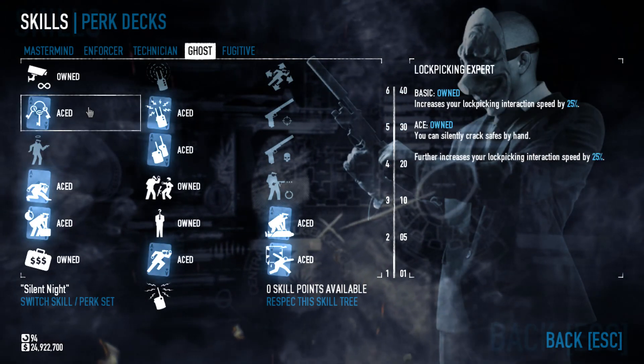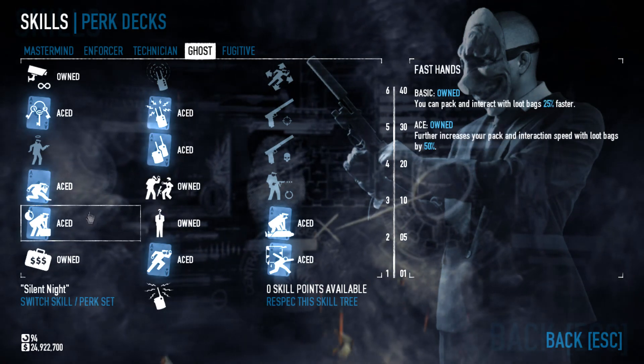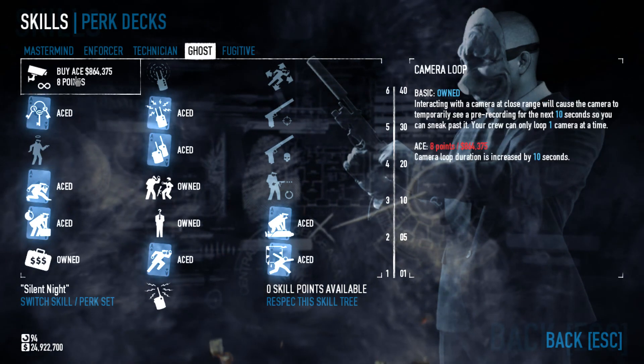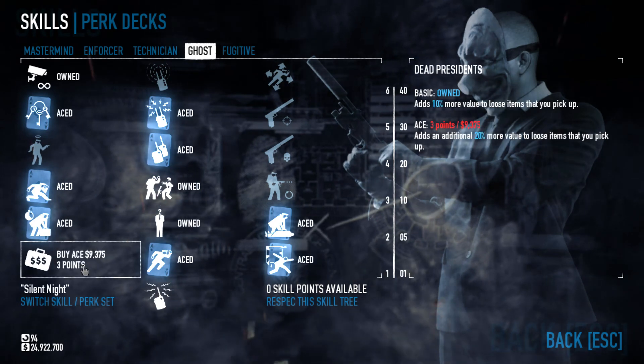In Ghost, aced I have Lockpicking Expert, ECM Overdrive, ECM Specialist, Shinobi, Fast Hands, Cleaner, Cat Burglar, and Sprinter. In regular I just have Camera Loop, Martial Arts, Chameleon, and Dead Presidents.